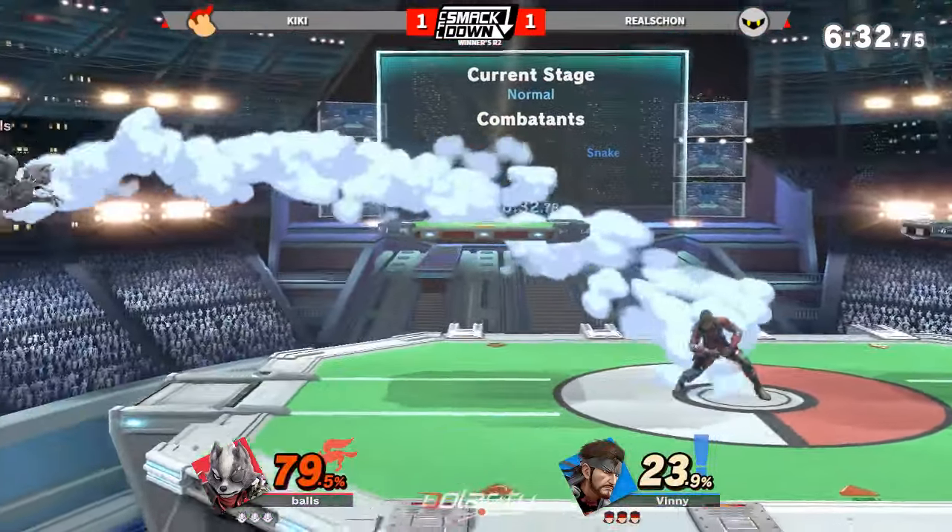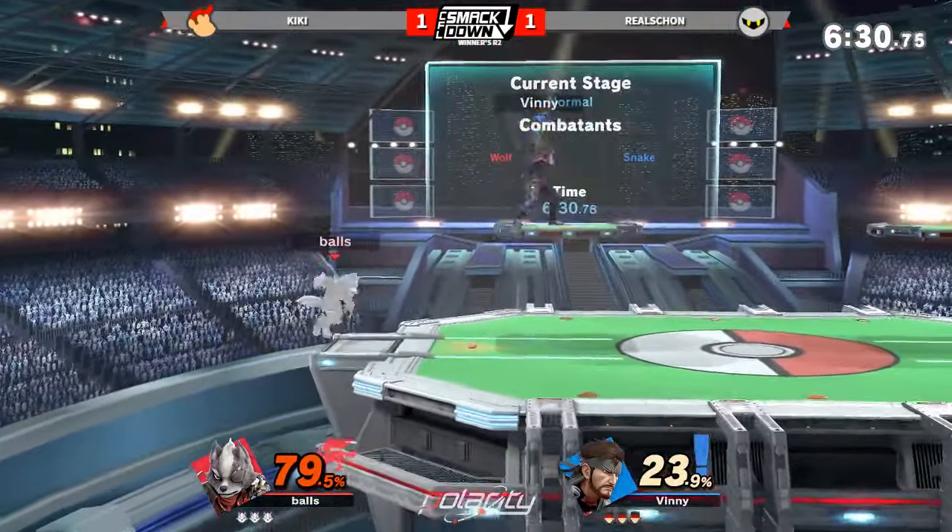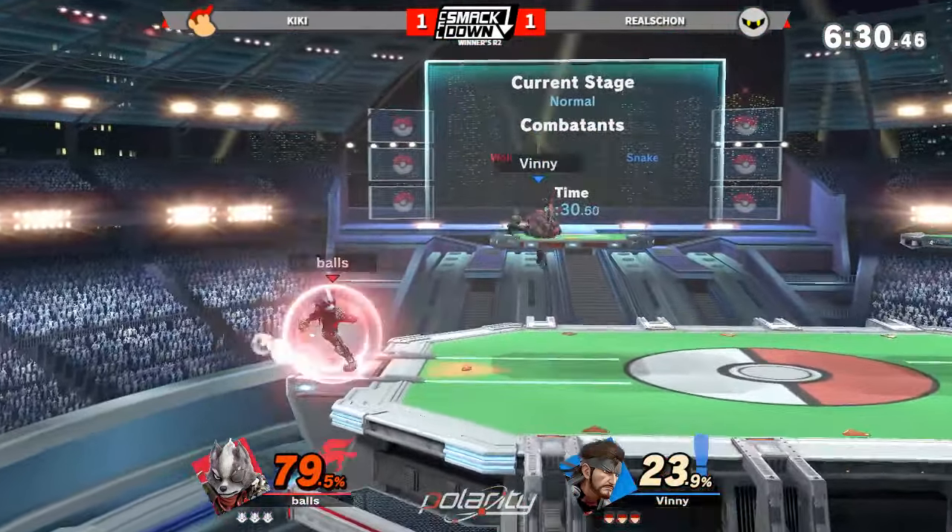Man, how do these guys do it? Alright, going to P2 — it's kind of that universal starter stage that everyone likes. Yeah, the classics. Vinny G already applying the pressure, gets him with the jab and the shield poke, using the Nikita and the grenade for pressure. Very nice.